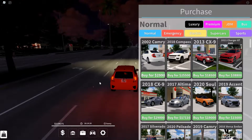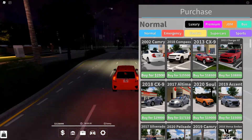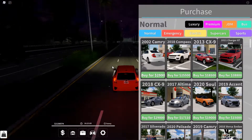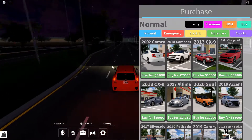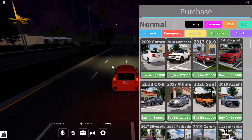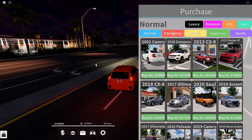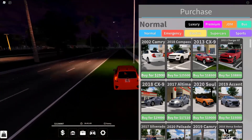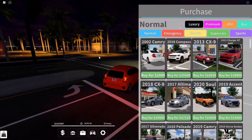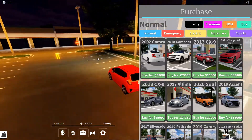Moving on — number three is the 2021 Charger GT All-Wheel Drive for 38,000 dollars. I know the prices seem like they're getting a little higher, but these cars are all under 100 grand and are actually really good for grinding. The Charger GT is a quick car — it's mainly about speed so you can grind out more cash really easily. It looks nice, so if you want a sporty type car and don't want to look like a newer player, the 2021 GT is a great pick.